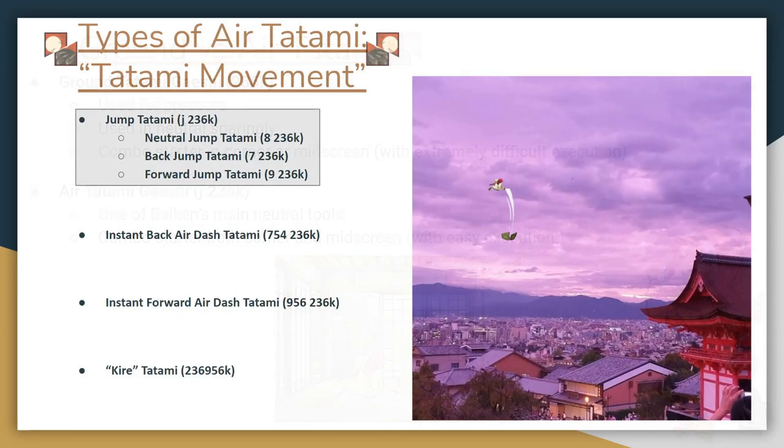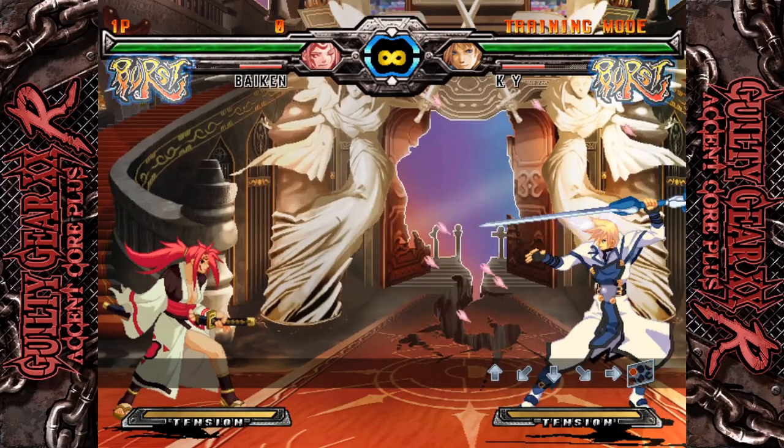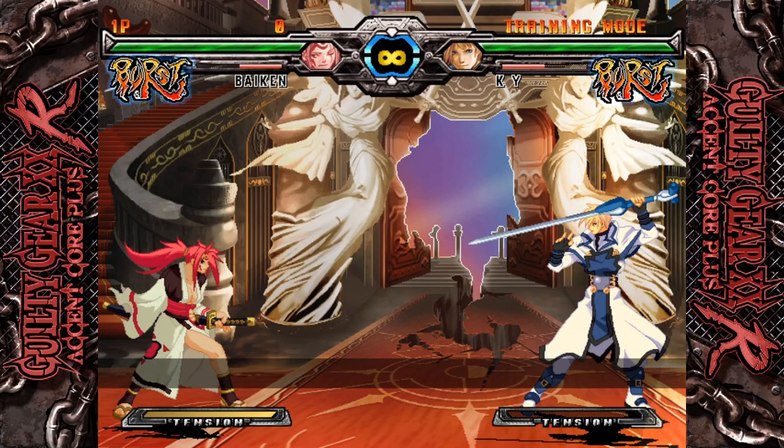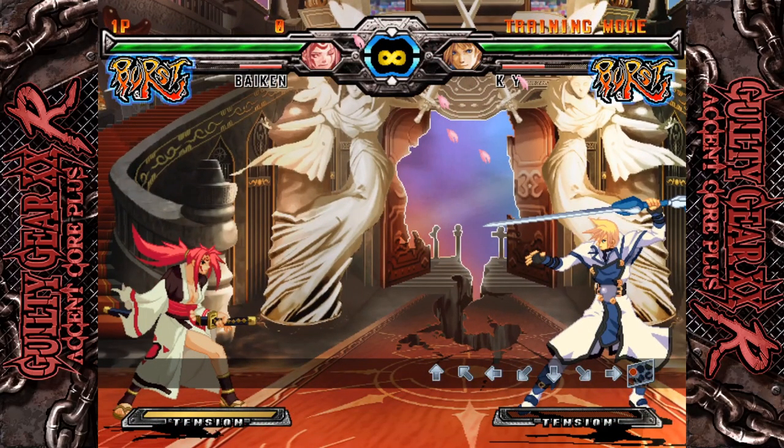The simplest form of Air Tatami is just a jumping Tatami. Neutral Jump Tatami won't move Baiken anywhere horizontally, but it covers vertical space. Back Jump Tatami is a defensive option that gives you some breathing room while setting up a space trap. Forward Jump Tatami lets you approach a small distance while setting yourself up for pressure if you succeed. To use Jump Tatami to its maximum potential, try to use it as close to the ground as possible — this rule applies to every single form of Tatami on this list. Notice how Baiken lands when the Tatami mat is still above her, leaving her open to things like long pokes or projectiles.